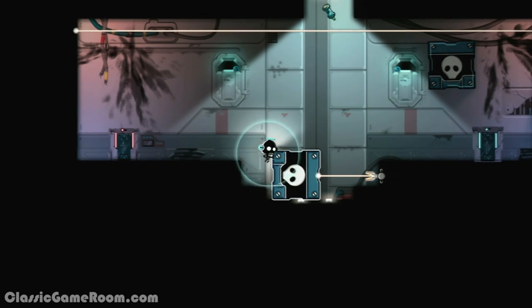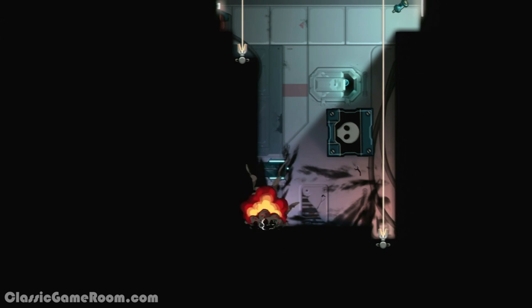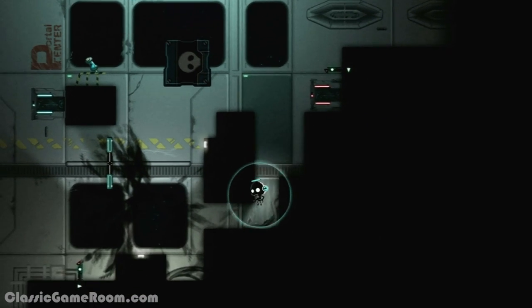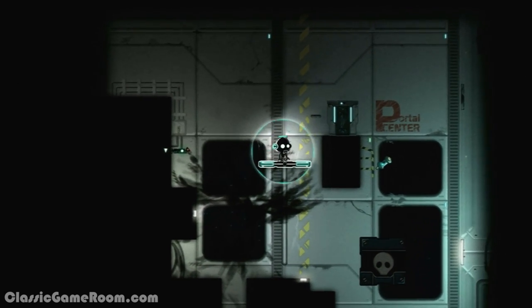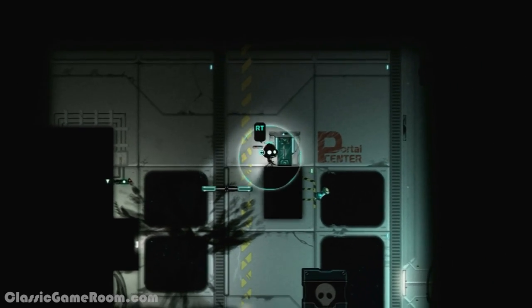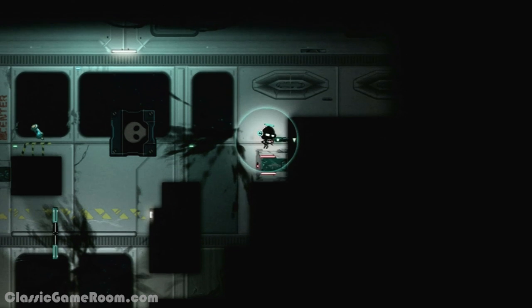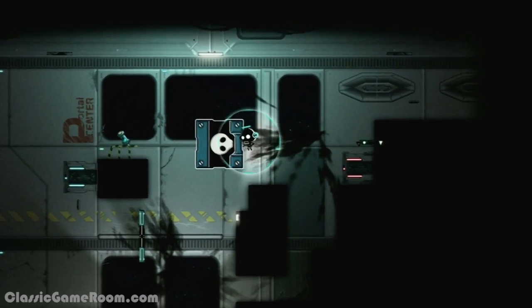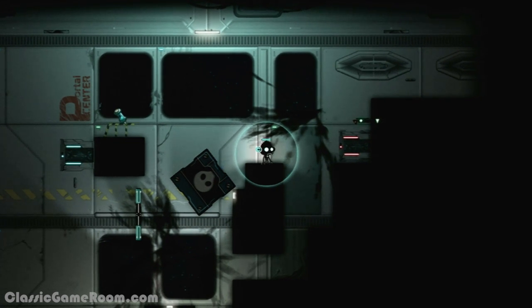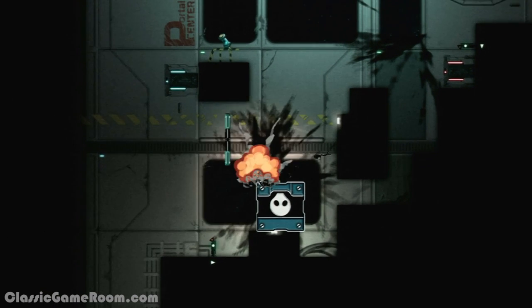Constant C is what Isaac Newton would have played in his spare time — and even he would have died a bunch. So obviously, Constant C is a pretty serious challenge. It's one of those games that has you staring at the level for several minutes on end, trying to think, okay, what would happen if I jumped on that thing and then turned it that way — and then you die. But you always want to get back up and try it again, because obstacle by obstacle, piece by piece, you're starting to figure this thing out. The progress is palpable. Then again, so are the explosions.